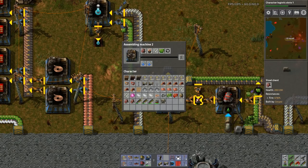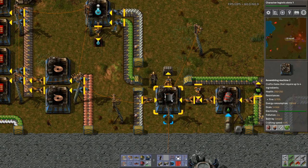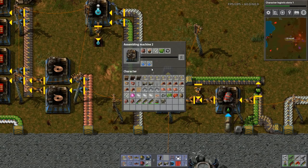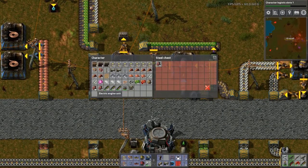Electric engines are being provided from here, right? Battery is here. Is it really just missing batteries? Why do I have a ton of electric engines in my inventory? I don't need these at all. Go away.